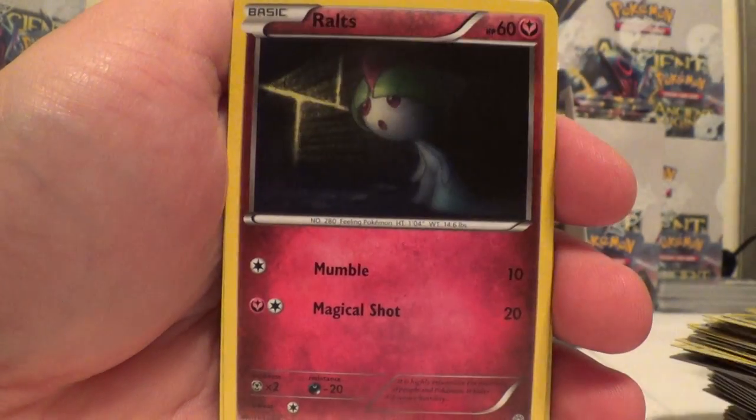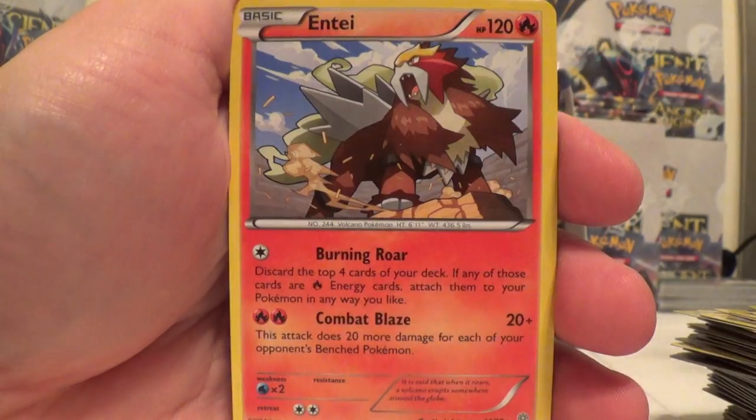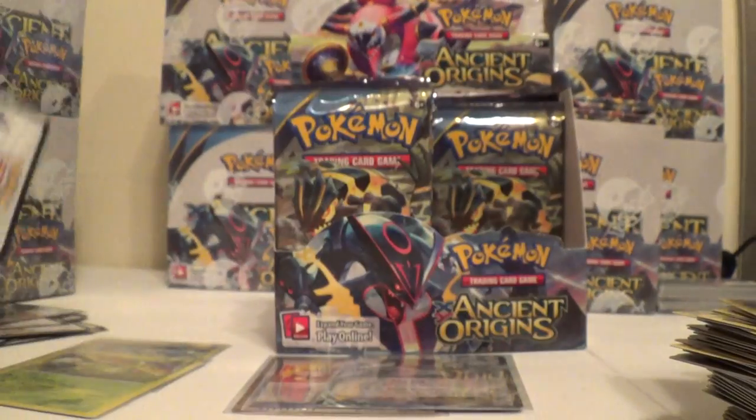Malamar, Golit, Ralts, Persian, Unknown, Reverse Forest of Giant Plants, and Inkay. Slugma, Paint Roller, and Aerodactyl.